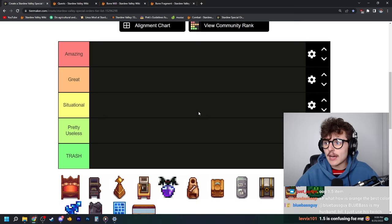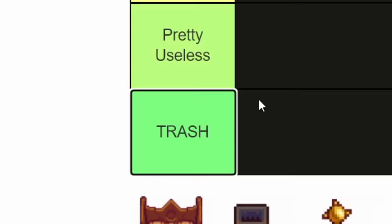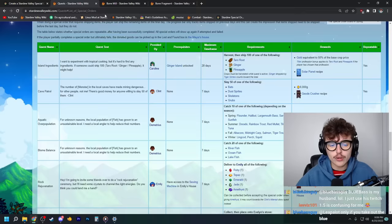I'm gonna try and not talk about exclusively just the min-max uses of these items. If they're useful as decoration or if they have some situational use, I'll definitely talk about that. That's why I didn't put them in like S or B. I have tiers: amazing, great, situational, pretty useless, and just straight up trash. Let's go in the order that the wiki has them.